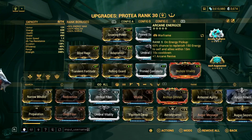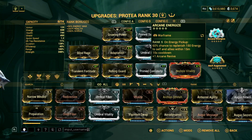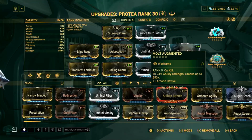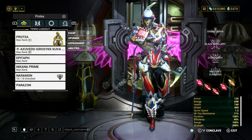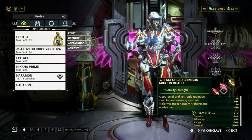For Arcanes, Energize is necessary for this build — Rank 3 is okay if you don't have Rank 5. The second Arcane, Molt Augmented, will give us a few extra points of strength during the mission. If you have Crimson Shards, put as many of them as you can for bonus strength.